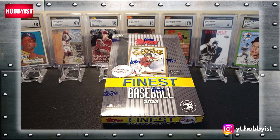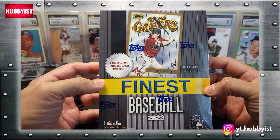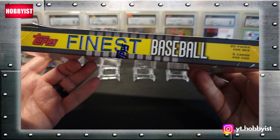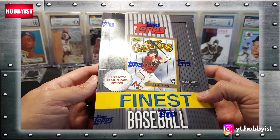Welcome back to another episode of The Hobbyist. For today's episode, I have a 2023 Topps Finest Baseball throwback. Let's jump inside and see what's inside. There will be one refractor parallel card per box. This is a tiered set — it has a bronze tier, silver tier, and a gold tier. There are going to be 20 packs with five cards per pack. Autographs are not guaranteed.